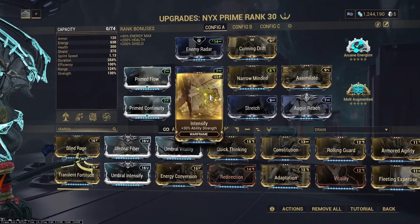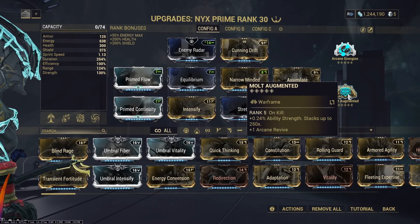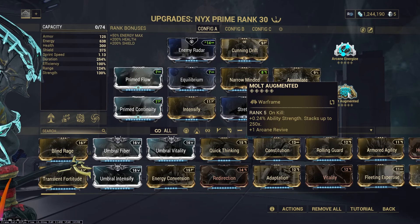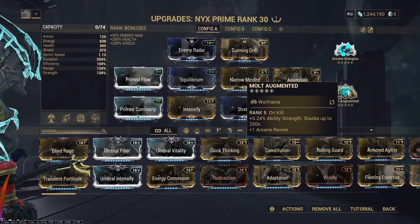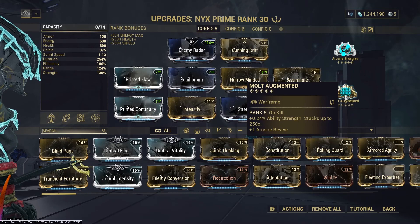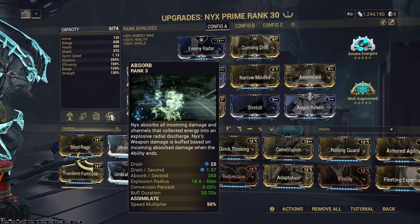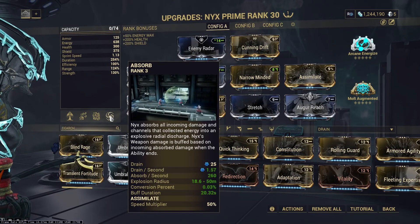So you might as well go for the minimum for Psychic Bolts to reach 100 and don't build anymore, at least when it comes to mods. I slapped Molt Augmented in there because the extra ability strength will benefit more on endurance runs. Molt Augmented fits perfectly into the longer mission scheme of things, so it doesn't hurt to have extra ability strength — sure it's going to drain more energy, but in those kinds of missions you can manage it and disable your 4 when you don't need to.